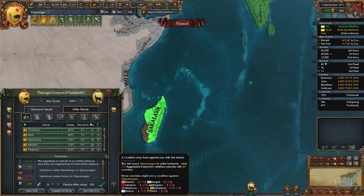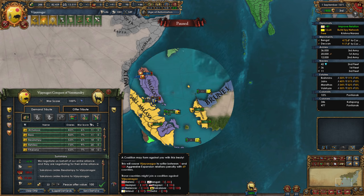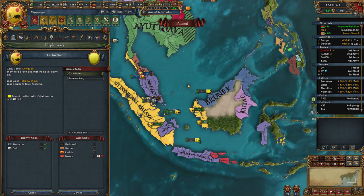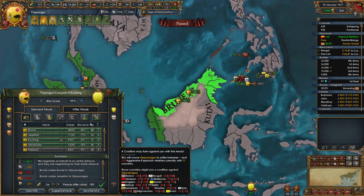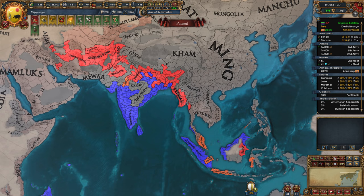Next, I decided to attack Brunei because they have a lot of good provinces. They had a couple of minor allies, so the war wasn't going to be hard. I took one province from Malacca and gave it to my vassal Kedah. Then I almost full annexed Brunei, barring one province. No surprises that AE was getting a bit too much, although I had truces with most of the nations, so I wasn't worried. And to ensure that they did not join the coalition, I decided to attack Bengal immediately after the truce expired.